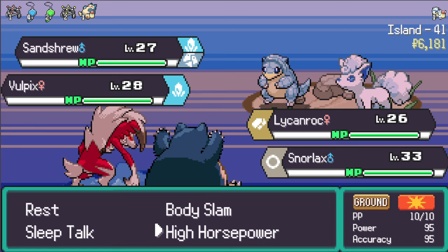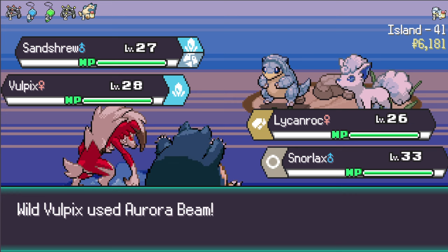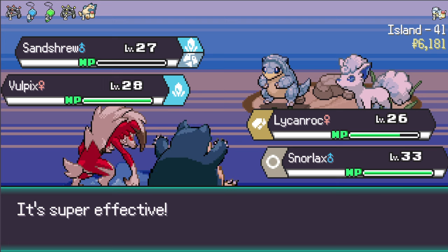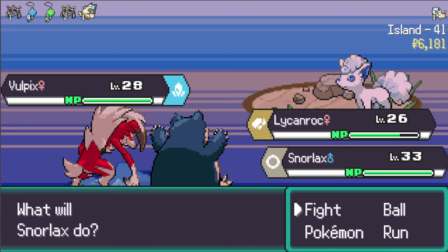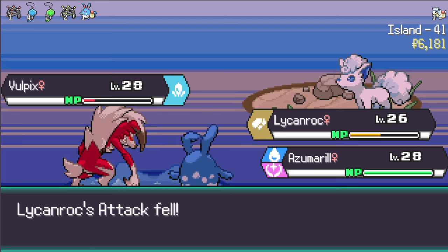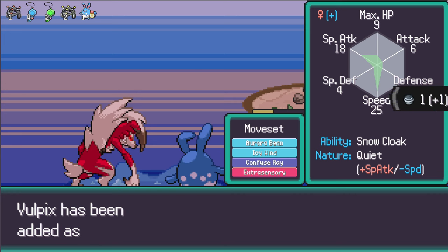The problem with Alolan Sandshrew is that it takes a ton of damage from fighting type moves, which is what my Snorlax is weak to. Critical hit - should be super effective, yes it is. We got a pretty squishy Vulpix here. Probably want to do just a little bit of damage - let's go for Bite. Maybe swap out to something we want to get XP on. That's very nice - Pokeball, let's throw a Great Ball, stay in the ball homie. We keep the ice type - plus special attack minus speed, with good speed and special attack IVs.